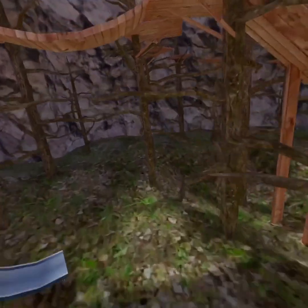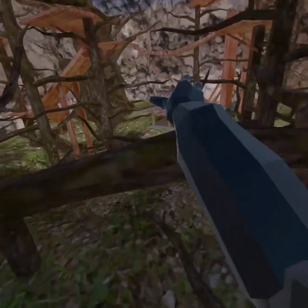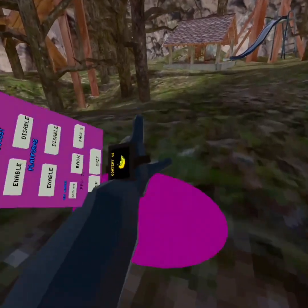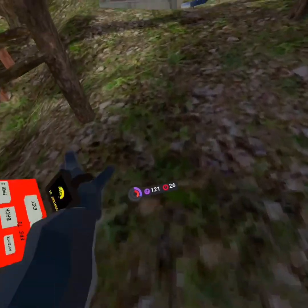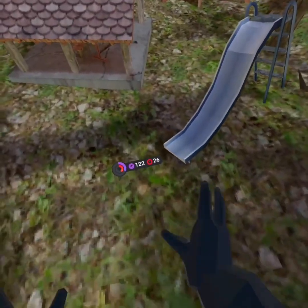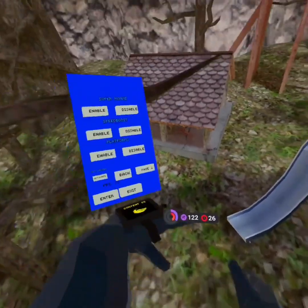Speed boost — you get a speed boost. And platforms: you press the bottom trigger. This is platforms, you already know how that goes.